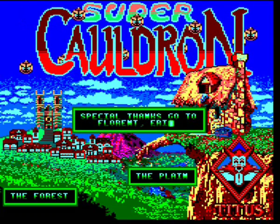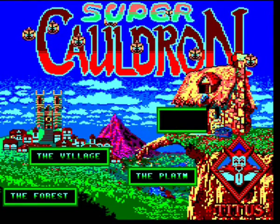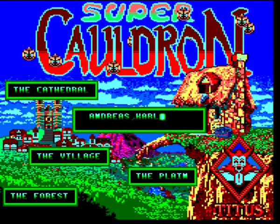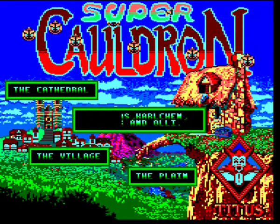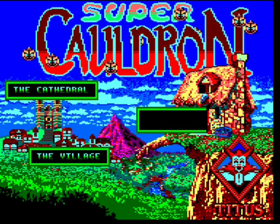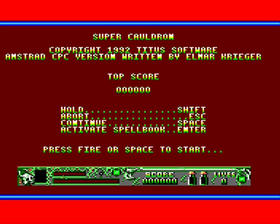You control Zemira - I believe that's her name according to the box art - a very cute looking witch. The back of the box reads: help Zemira the friendly witch find her lost magic powers in a world haunted by jumping pumpkins, spitting gargoyles, slimy bats and many other bewitched creatures. Search for the source of evil and free the kingdom from darkness, restore life and happiness to the people of this land, save the creatures of the forest from the demon's curse. Super Cauldron is a cute action adventure game full of surprises.